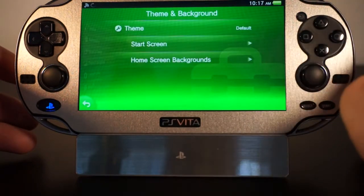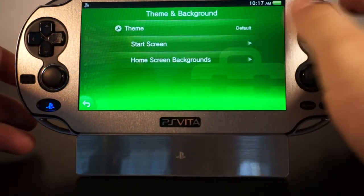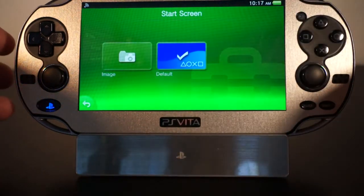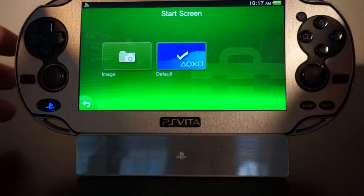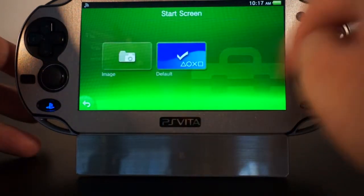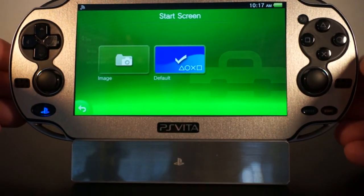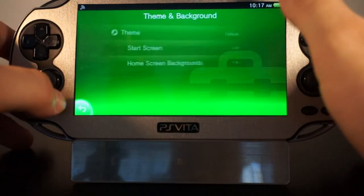Scroll down a little bit and you're going to see a new tab called Theme and Background. Click on it and you'll get your options: your Start Screen and Home Screen options to change backgrounds. You were already able to change your start screen before, but it's going to be easier now — you can just go here and apply it to your lock screen. Other lock screens will be here depending on what themes you have installed.